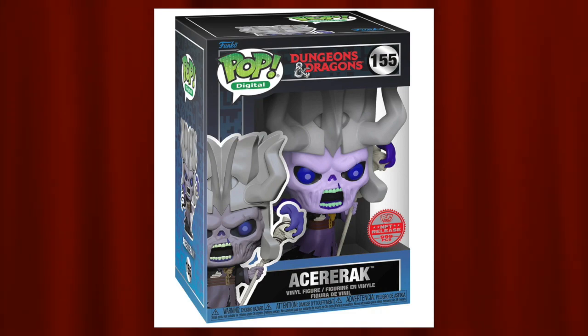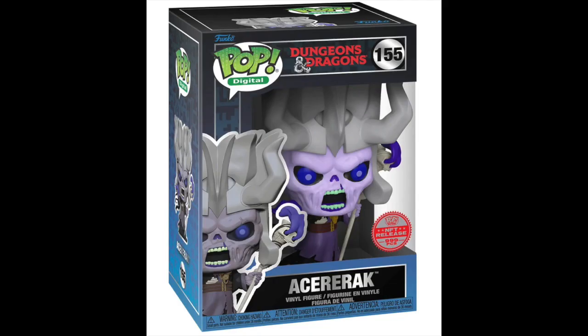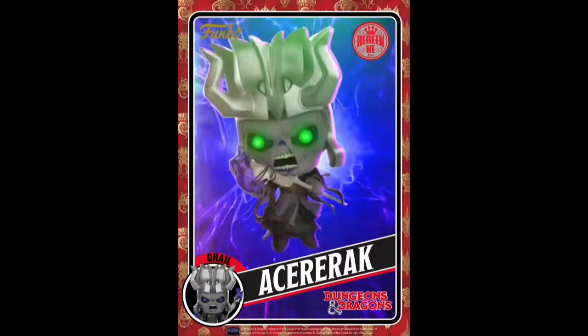Coming in at number 4 is the Aseric, which was the grail pop for the NFT lineup. This thing has a lot of detail. I really love the detail on the teeth and how it has a green tint. You have the big purple eyes — both on the outer part and the pupil where it's a lighter purple. The skin is a really light purple. The head sculpt looks like it's wearing some sort of helmet, and then there's the staff in its hand. It's a really detailed figure. I noticed that in the actual NFT card art form, if you obtain the grail pop, the eyes actually glow.